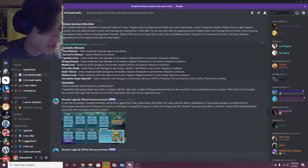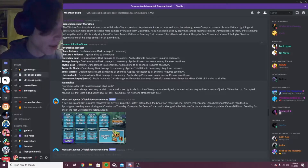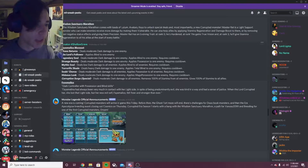The first decent move is Legendary Soul — deals moderate dark damage, applies blind to one enemy. That's an okay move, not really that good honestly. The next one is Strange Beauty — deals moderate dark damage, applies possession. That's a pretty good move; possession is cool, but hopefully she has an AoE possession move in the future. And the next one is Mythic Soul — deals low dark damage to all enemies, applies blind to all enemies. That's pretty decent too.